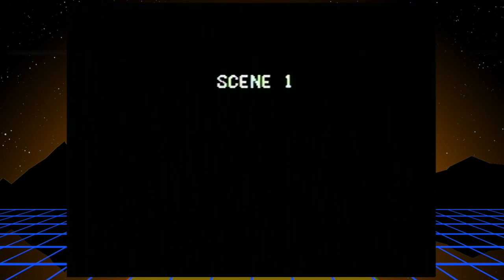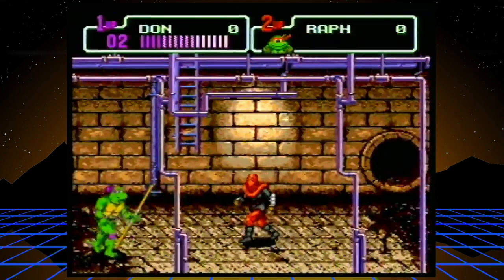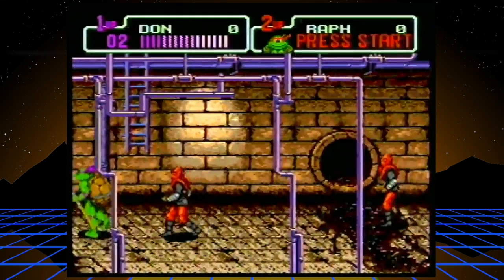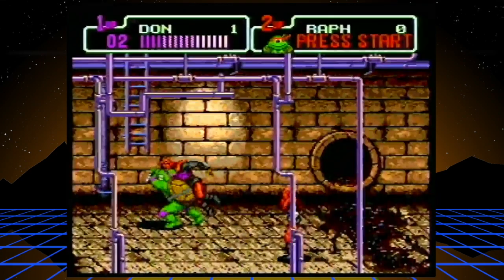Basically, Shredder uses the power of the Hyperstones to shrink Manhattan and steals it. The turtles are having none of that. You're gonna see me do a lot of dashing and slamming.